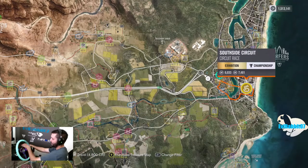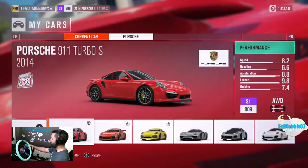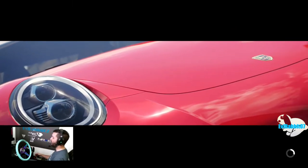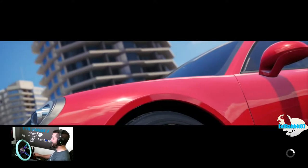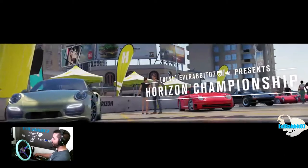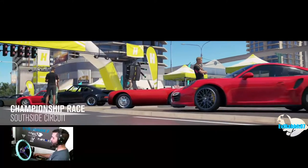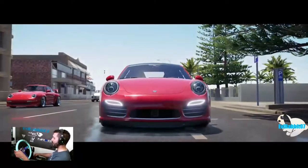Why not hop over to this one? Alright, so we have two more Forzathon objectives we're about to try and complete: complete championship and complete two races. Why not kill two birds with one stone using the brand new Porsche 911 Turbo S? We're going to do a three-race championship, two laps apiece in the Porsche. All Porsches — we've got another 911 and a 959. Older Porsches. As long as there's no 918s or Carrera GTs we should be okay, since we're at the bottom of the class.